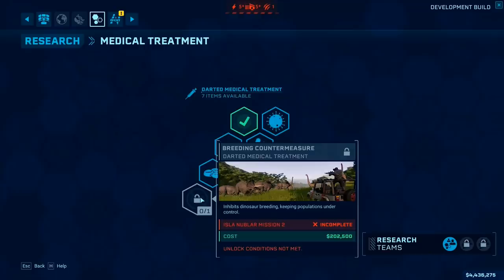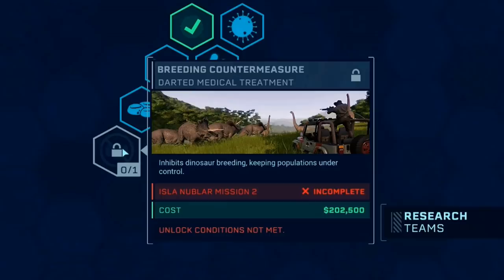As you can see from the image, this research won't be unlocked until Mission 2 on Isla Nublar, and since I only played Mission 1 and Mission 6 at the Frontier Event, I did not get to experience Breeding Countermeasures for myself. The research did not play a part in Mission 6, and most importantly, Breeding Countermeasures was not available at all in sandbox mode for either the Jurassic Park or the Jurassic World era — not just unusable, but not an option on the research screen at all.